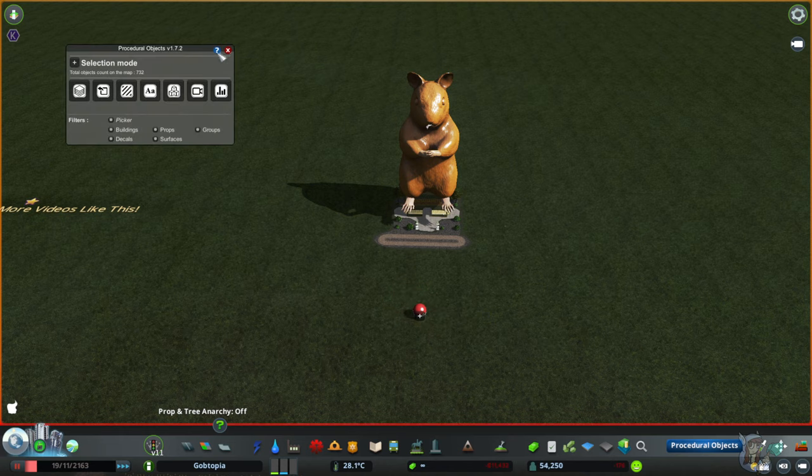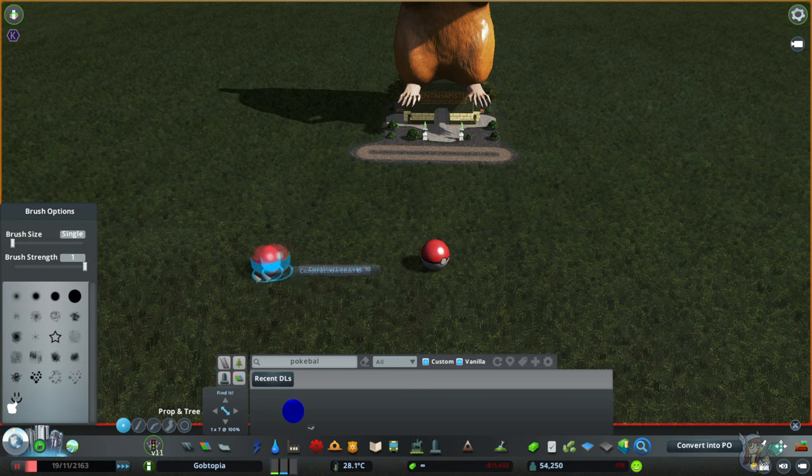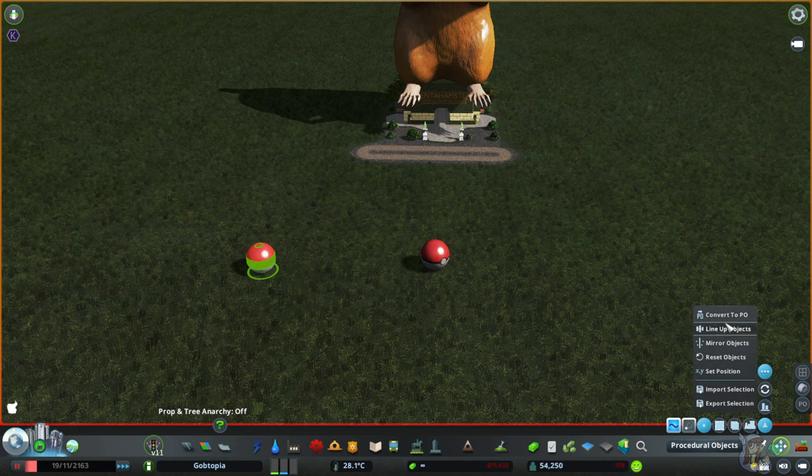The other way of doing this is to get your item, place it down first, then grab it with the Move It mod. You go to the three little dots, and the very top one says Convert to PO — and now it's a PO.